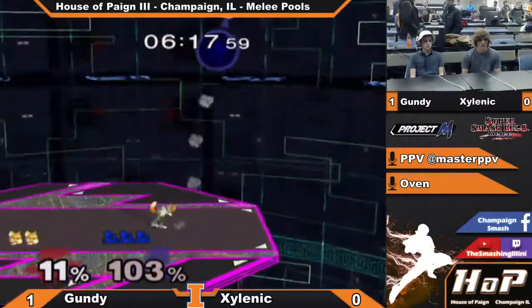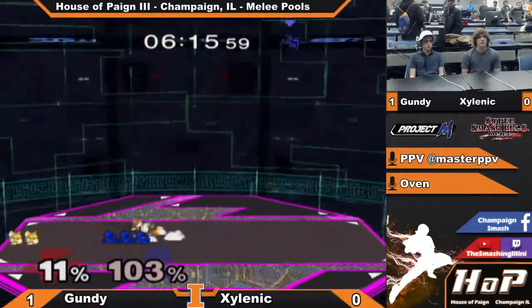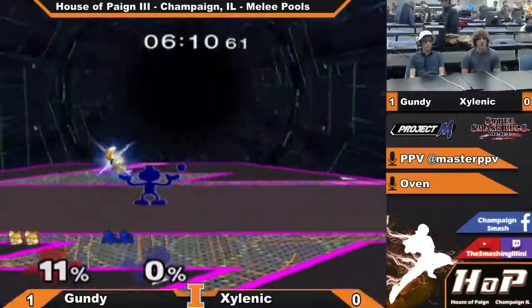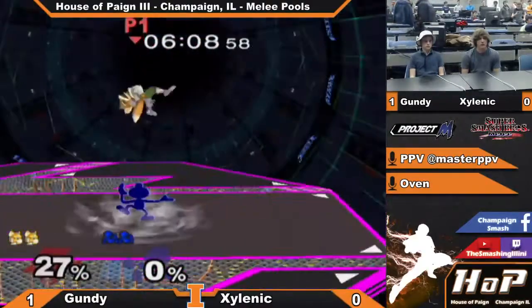Gets out of the up air — very nice. But crouch can't land smash there. Takes that stock. Nice grab, gets a grab, and here comes the chain grab.